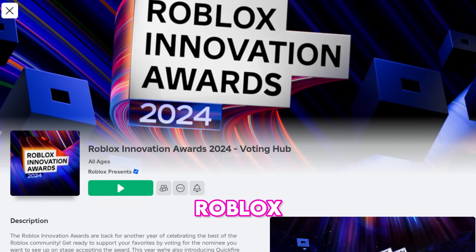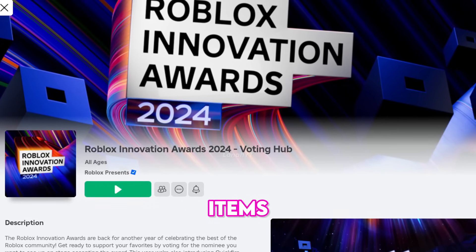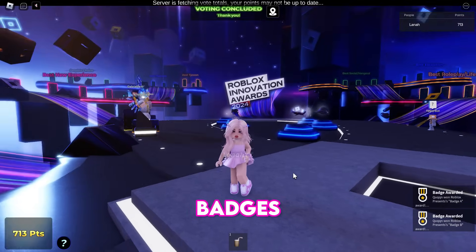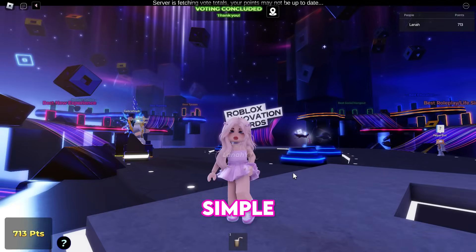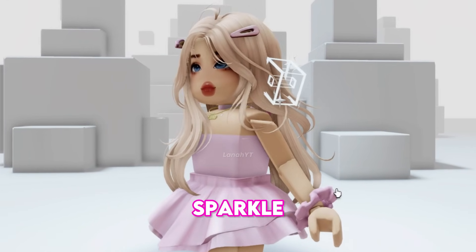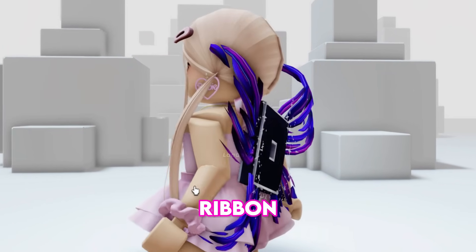Head to the Roblox Innovation Awards 2024 Voting Hub to claim 2 free items. When you join the game, you will be given two badges — Badge A and Badge B — each representing a free item. It is as simple as that. You will get the Roblox Innovation Awards 2024 Sparkle Buddy and the Roblox Innovation Awards 2024 Ribbon Wings.